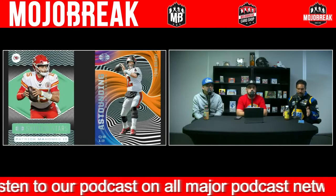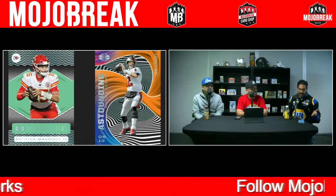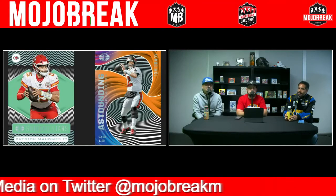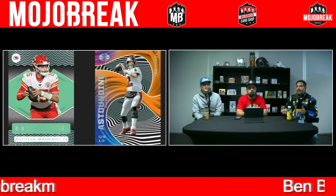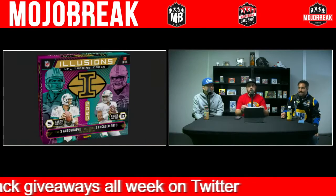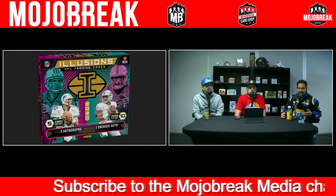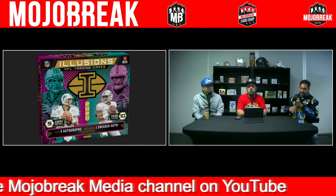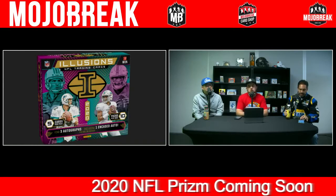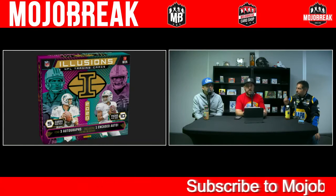It's a weird week next week for football releases — you have No Huddle Prism but you also have Panini Rookies and Stars releasing, and Immaculate Basketball, which is going to be a big release. Maybe they didn't want to do Immaculate Basketball and Prism Football on the same day. One theory on why this happened with Prism is that they didn't finish all of it but finished the No Huddle first, so that could be the reason — there are going to be way fewer cases of No Huddle.